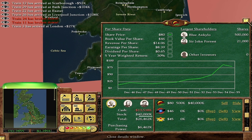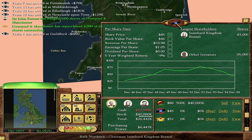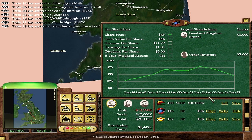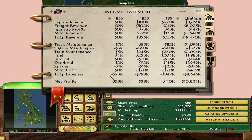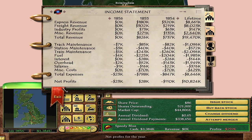Now we need to worry about these other companies. This guy is not doing so well - his company is going down the tubes. This one is holding steady. This is the Bath Northern - if I wanted to merge with them, how much would it cost? Not even close to as much as it used to. They're just tanking. Bath Northern - oh, you guys are done. They are done. They're making no money - their company is about to go under. I think that's because of us. We put too many routes in to compete with them.